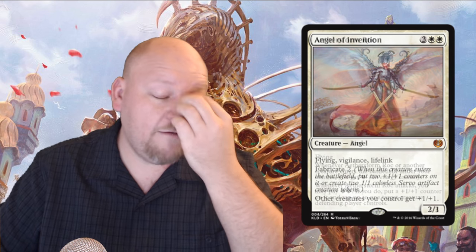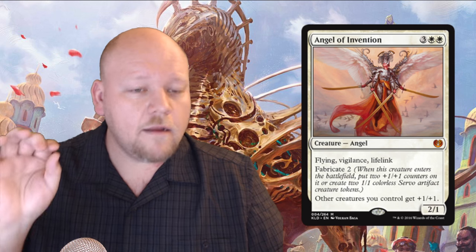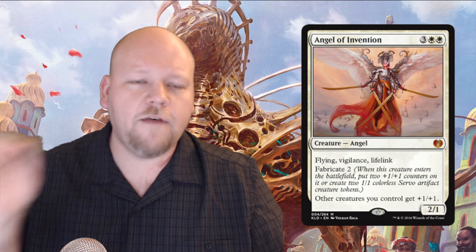Next up is Angel of Invention — the Magic Mike spoiler. It's a two white three generic mana 2/1 mythic angel with flying, vigilance, lifelink, and fabricate 2. Because it needed more stuff, other creatures you control get +1/+1. This is our first instance of fabricate, so let's talk about that. Fabricate gives you a number, and whenever this creature enters the battlefield, you put that many +1/+1 counters on it OR create that many 1/1 colorless Servo artifact creature tokens. Choices are the bread and butter of Magic.